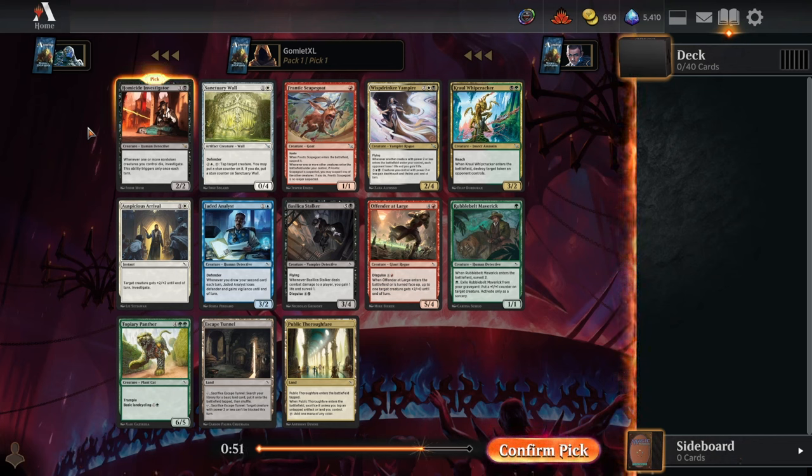Hey everybody, it's GolemLadex and welcome back to some more Magic Arena. Today we're going to be playing another premiere draft of Ravnica Chaos — one pack of Murders at Karlov Manor followed by a pack of Ravnica Allegiance and Guilds of Ravnica. Without further ado, let's get into our pack one pick one.